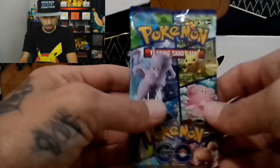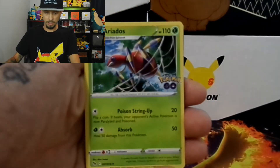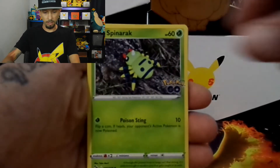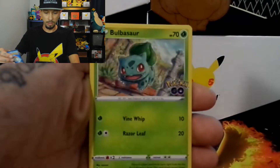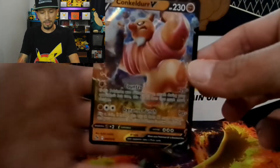So here we go. Last pack. Can we get some last pack magic? One, two, three, four. Got an Electric Energy, Aeriatos, Spark, Chansey, Spinner Arc, Whimpod. We have a Larvitar, Pneumol, Bulbasaur. We have another Pikachu Reverse Holo and a Konglider V. So no, we cannot pull a Radiant Charizard today. Well, thank you for stopping by because that's all I have for you in today's video. I'll catch y'all in the next video. Peace.